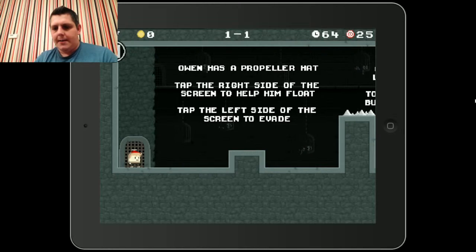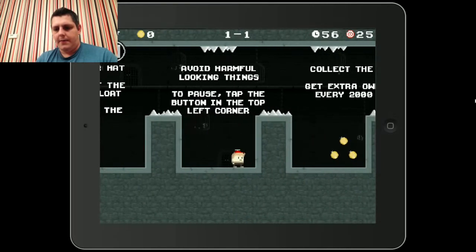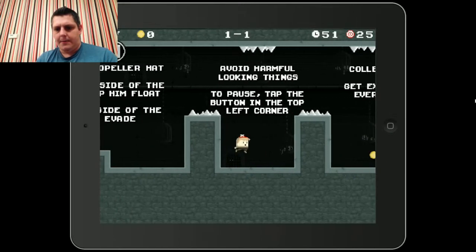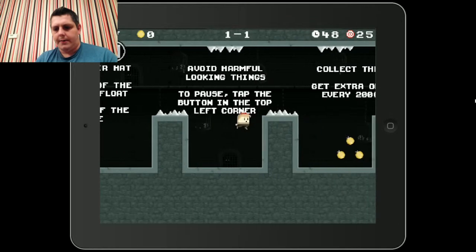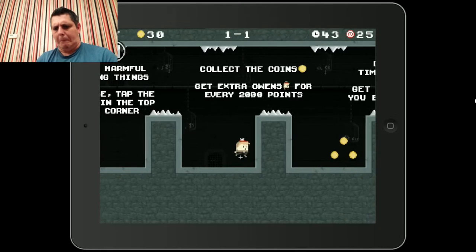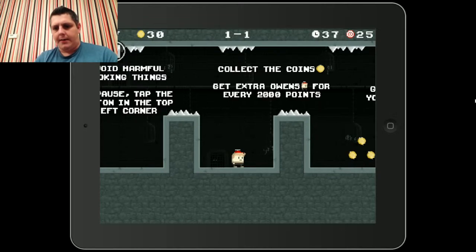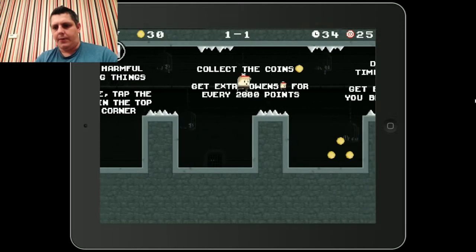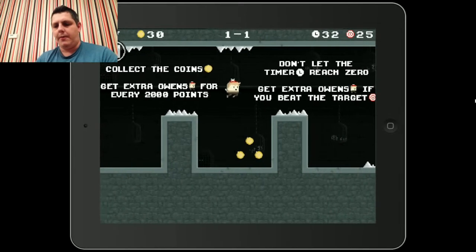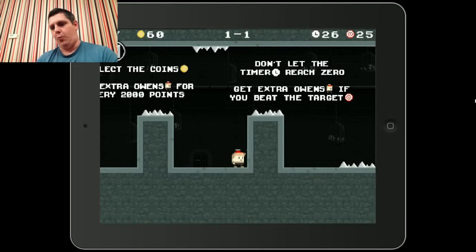Owen has a propeller hat. Tap on the right side of the screen to help him flow, tap the left side of the screen to evade. Avoid harmful looking things. To pause, tap the button on the top left hand corner. Collect the coins — get extra coins for every 2,000 points.